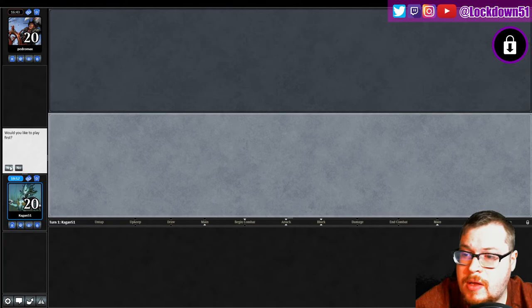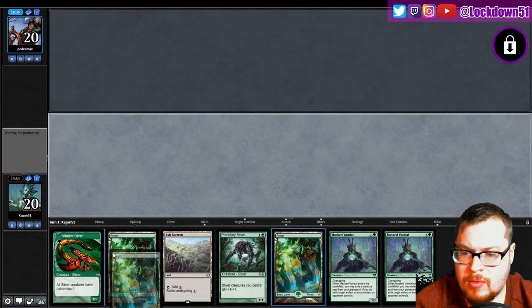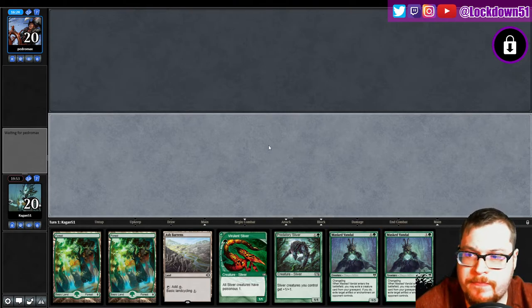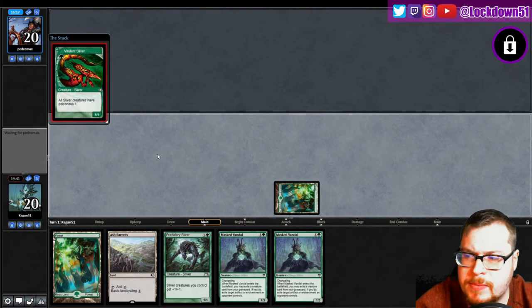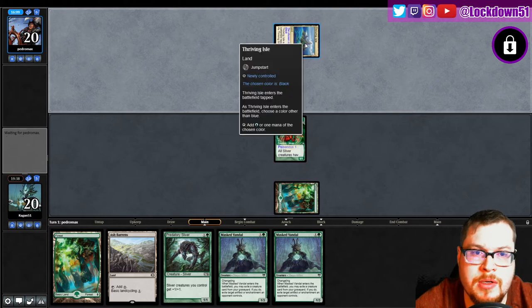All right, on the play. I'll keep. We got two Masked Vandals - let's make sure we play them right. We're gonna have a creature in the graveyard for show at some point, so we'll just keep these in hand until it makes sense and focus on the others. We are on the play so - turn one Vivulence, we'll wait on the Ash Barons because I can go turn two Predatory Sliver. We're on the play, that'll sneak around the edicts too. Choosing black.